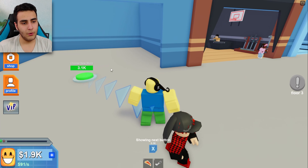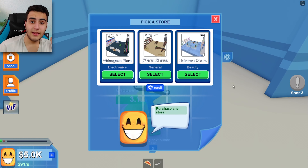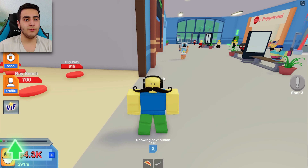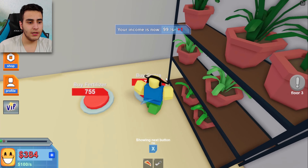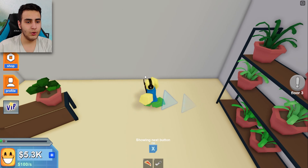How much is the rate for the next store? 3.1k. Here we go — the last store on this floor. Let's go with the plants! Look out, here we go, easy easy. Only two more, let's buy them — boom boom!